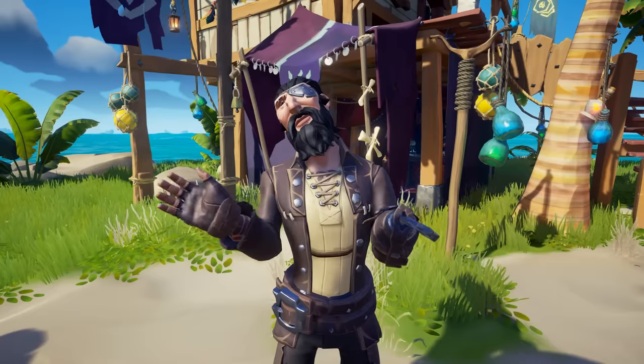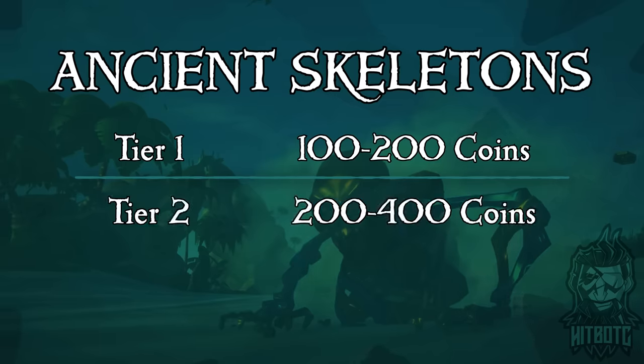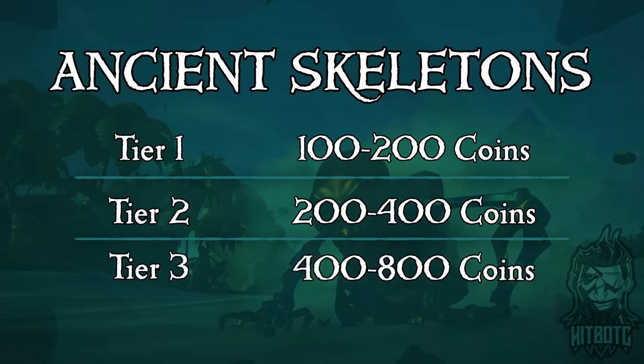There are 3 tiers of drops that the ancient skellies will do. Tier 1 stash will drop 100 to 200 coins, tier 2 stash will drop 200 to 400, and tier 3, if you are so blessed by the Wailord himself, will drop 400 to 800 coins.